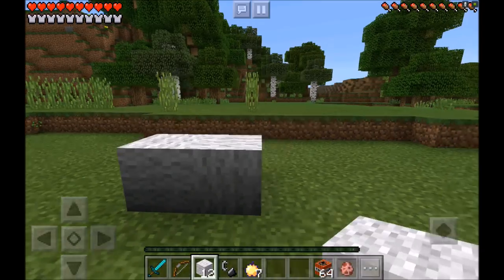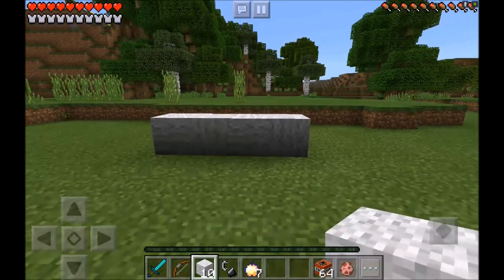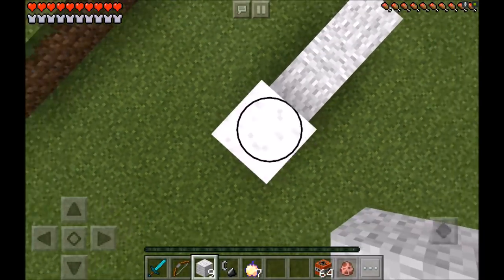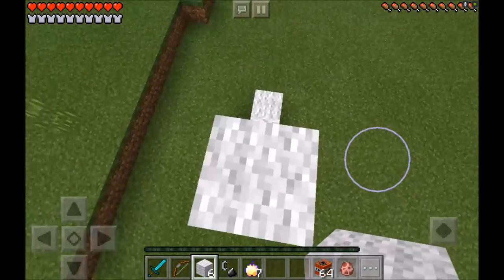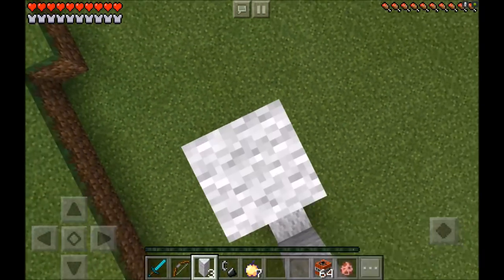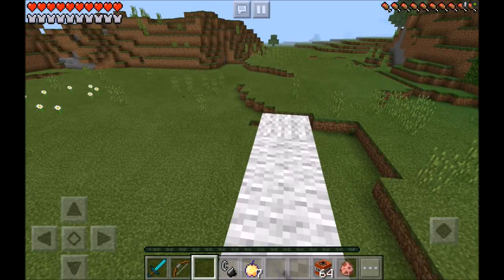So let's go ahead and place 1, 2, 3, 4 white wool. And now after you've placed 4 white wool guys, you just want to go ahead and jump on up and then place 1, 2, 3, 4 white wool on this side. And then 4 white wool on this side as well guys. And then 2 in the middle guys.